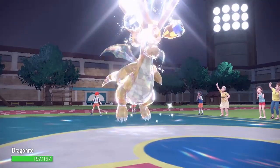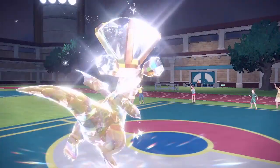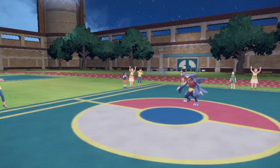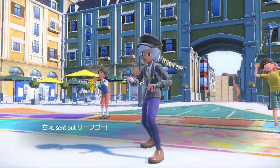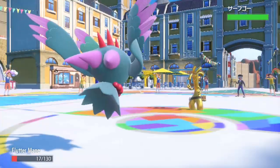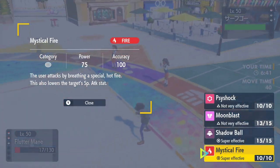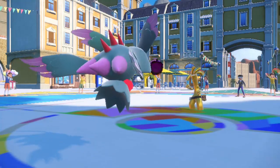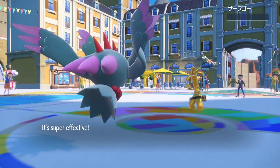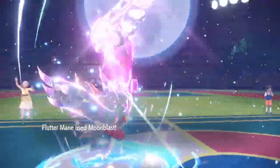I used Dragapult three or four times, but it's a bit too easily countered — the opponent can just swap to a Flying-type or a Pokemon with Levitate to shut down Earthquake. It's annoying when you lose because you lose progress and have to win another to recover. Fluttermane is just a solid all-rounder, and I could not have made it to Master Rank without her. As long as Fluttermane outspeeds, she can slice through the opponent. She's one of the best Pokemon for competitive in Scarlet and Violet.